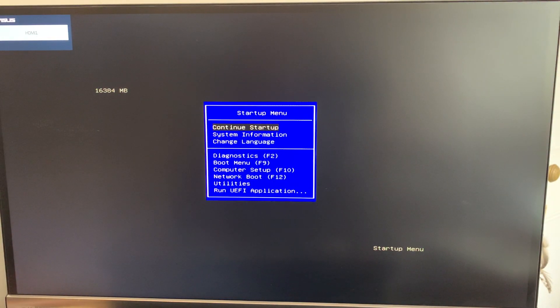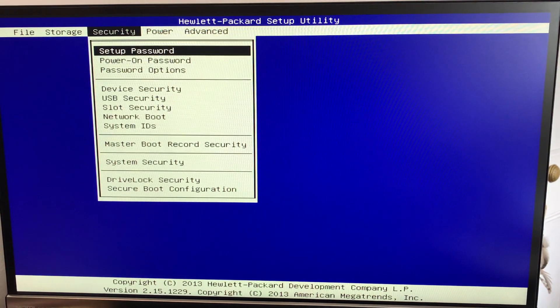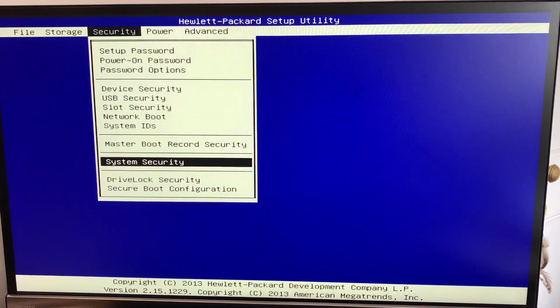I'm pressing repeatedly on my escape key. When you see this here, you're going to go down to computer setup. Now if you have a different PC, it might be a little bit different, but it's generally the same kind of idea — you just want to get into the BIOS. This is an HP machine, so we're going to go to computer setup, press enter on that, and then go over to security. We're going to go down to system security and press enter on that.